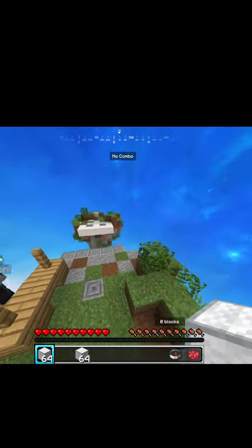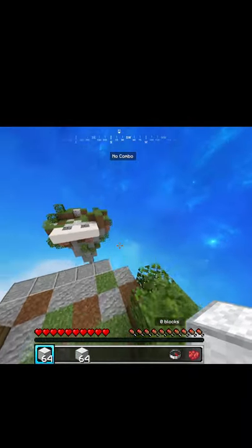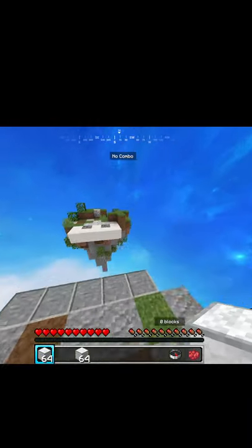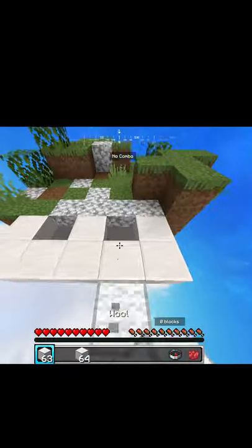There's a really easy way you can do a block clutch — you can probably get a hundred block clutches in a row with this method on battle's practice. All you need to do is just do this and then that, so make sure you get momentum. And that's kind of like a four-block jump.